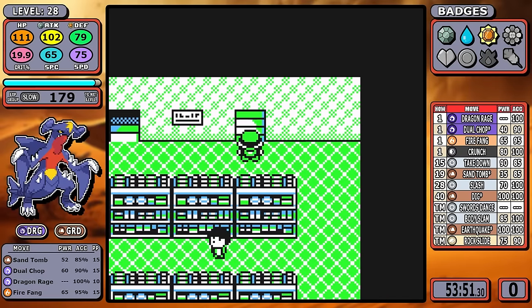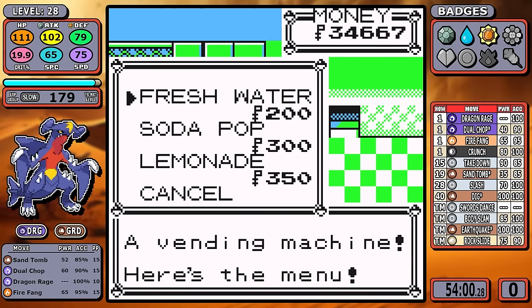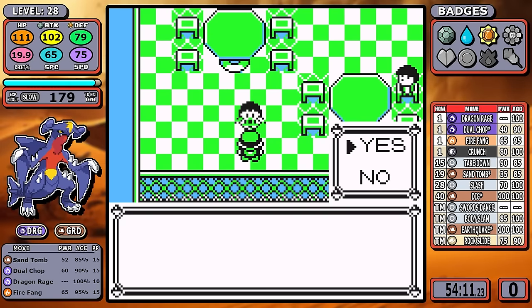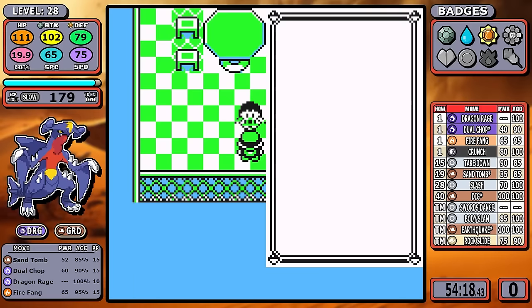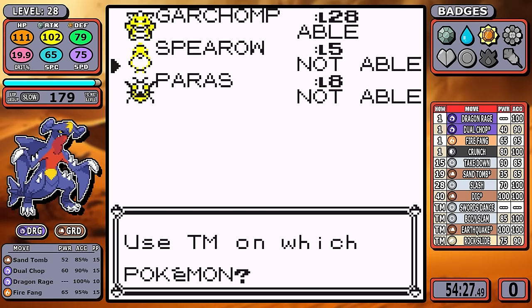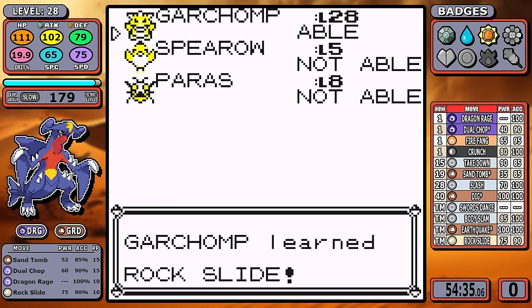The mid-game begins with the Celadon buy, and there's really only one thing of note: Rock Slide. Finally we have an answer for Pidgeotto or anything else. The combination of Rock Slide and Earthquake — or any Ground move — complements each other so well, and this is our first step toward a huge power spike. But we need to get to Silph Co. before we can really get this show on the road.